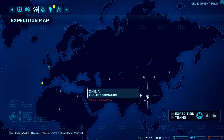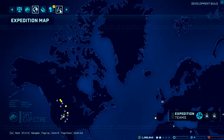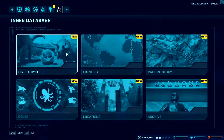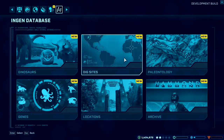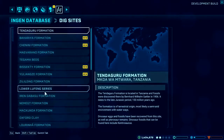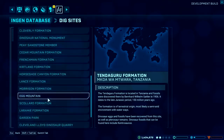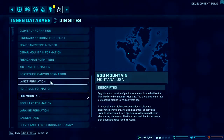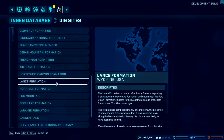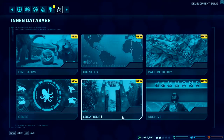You want it to be as real as possible. There's a lot of information about the dig sites themselves and the lore of the game and the dinosaurs that you're engineering. We keep all of that stuff inside the InGen database, which is like a repository of information. If you're a big fan of that kind of aspect of the Jurassic franchise, you can go in and start reading up about the formations in the game - when they were formed, what you can find inside them and the dinosaurs in there.